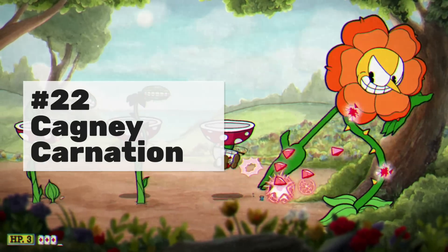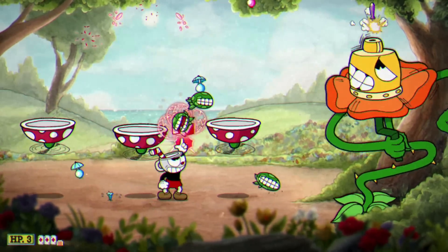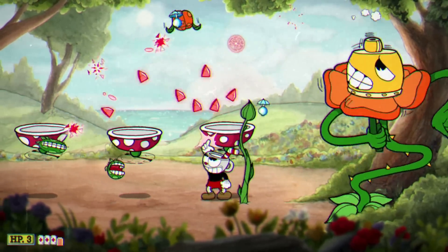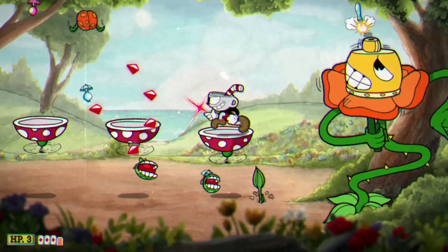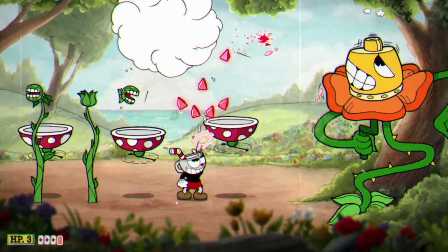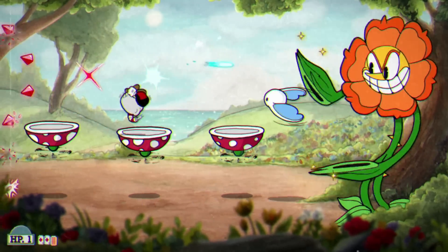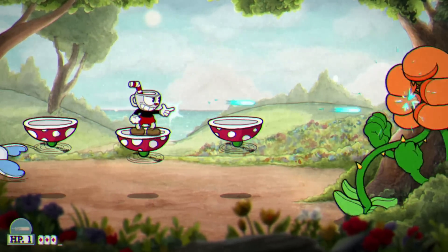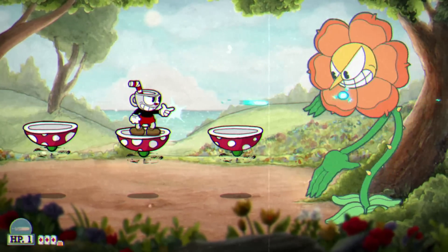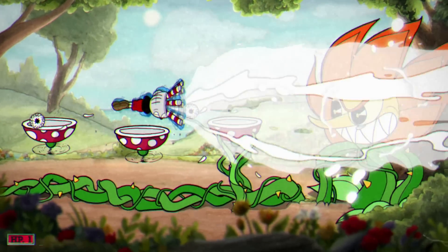Number 22 is Cagney Carnation, and this is a lot harder than what people think — trust me, play it on Expert and you'll find out. These little seed things start falling from the sky every 3 seconds, and these little nipper plants come out and chase you around the entire stage. It's a lot more difficult than you think. The other phases aren't too bad — it's really just the first phase. Getting away from all those floating plants was probably my downfall, but without that everything else was pretty much a breeze.